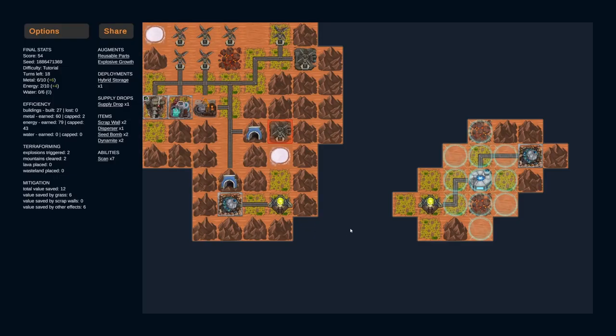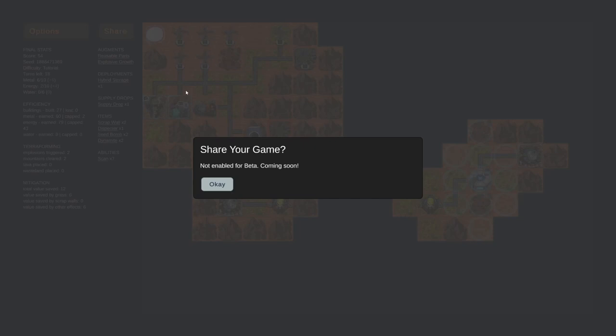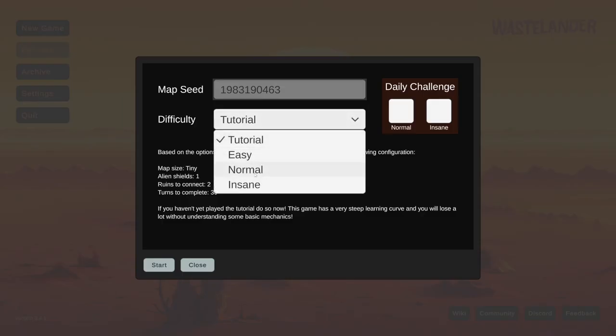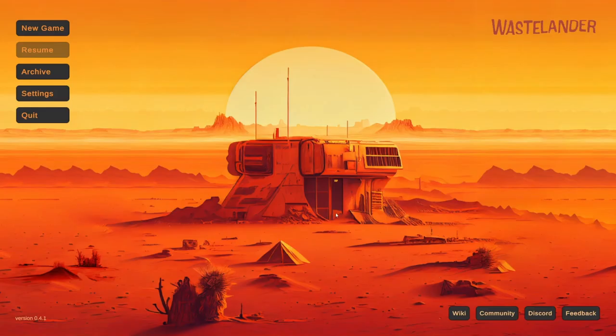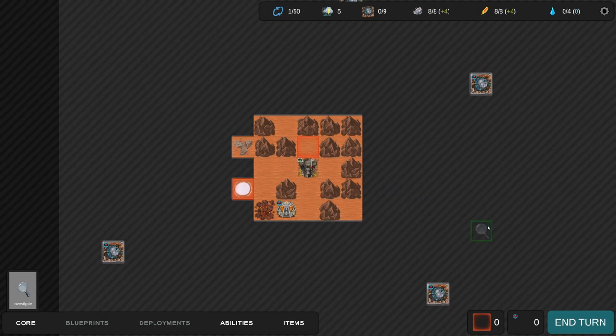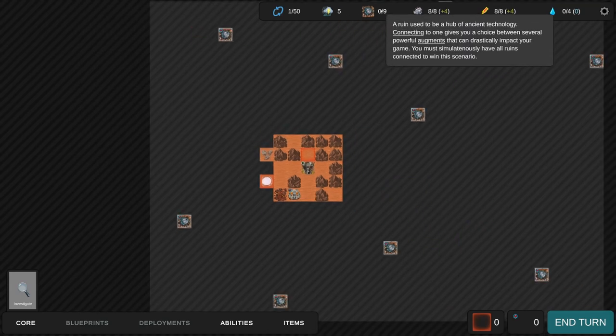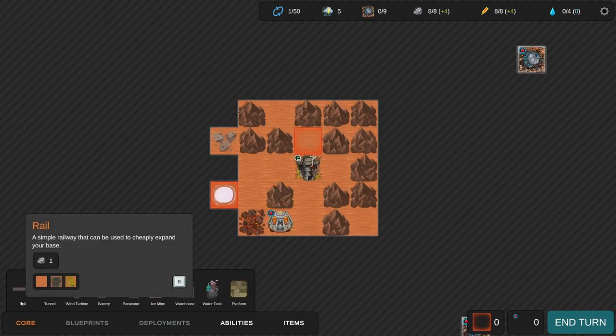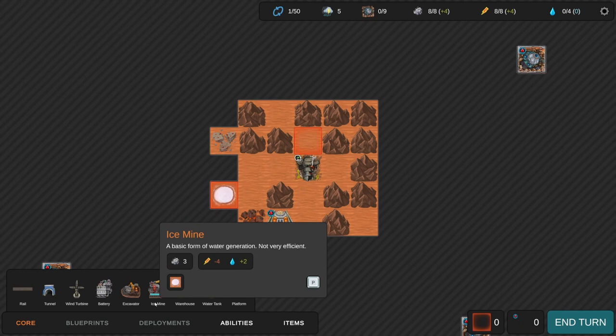Final stats - we did it, we saved the galaxy or Mars or Earth. Sharing is not enabled for beta, coming soon. Let's try a normal game. We have to connect to nine ruins simultaneously to win. This game is a bit longer than I thought - there's a lot more going on. There's a basic form of water generation.